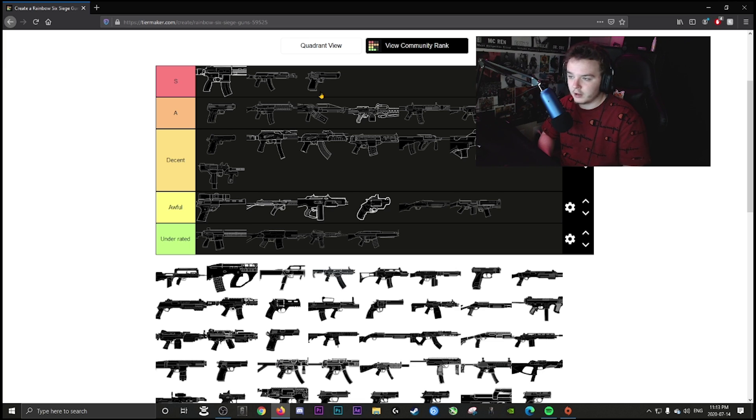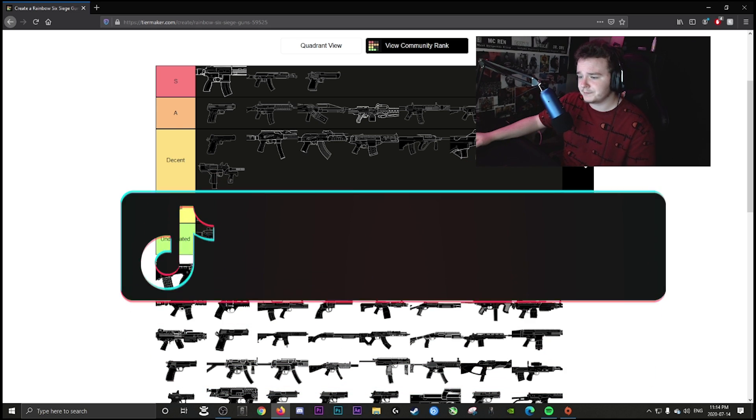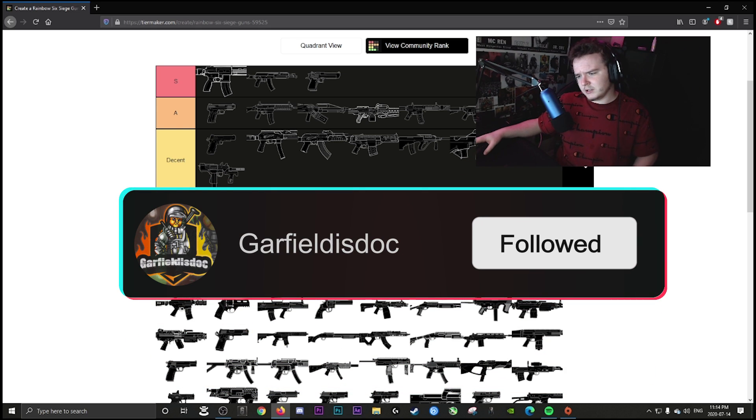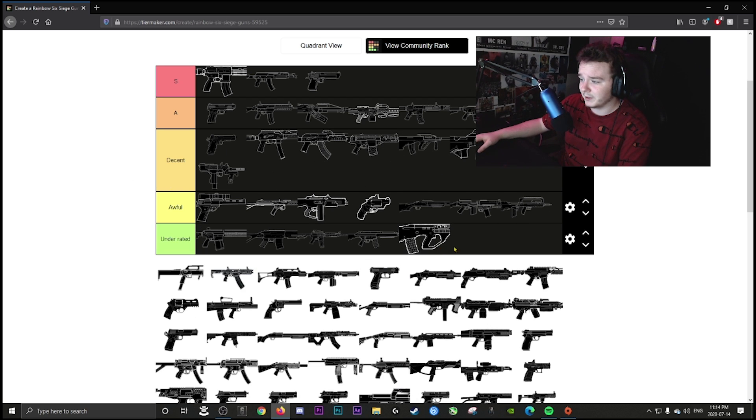Blackbeard can get deleted but the Deagle is just one of the best pistols. FAMAS is awful — they nerfed it hard and the recoil bounces like crazy. Thorn's AR is underrated — it's one of my favorite weapons: very hard-hitting, fast fire rate, with no recoil. That's all you can ask for.